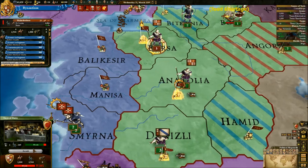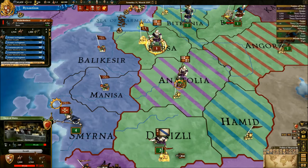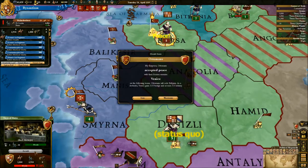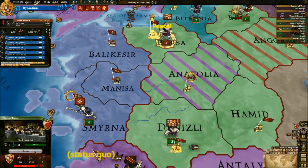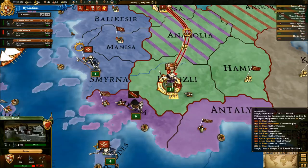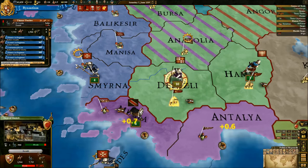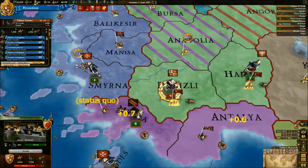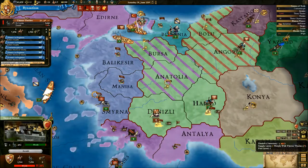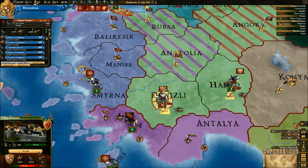Yeah, I knew the Venetians would do that — that was just something I saw would happen. And Serbia's gone and took the last province there. So my allies have been major dickwheels. And it looks like our Roman expansion is going to be halted quite a bit, but that is something we're going to deal with. Serbia will end up crumbling — that is how the game happens, hopefully.